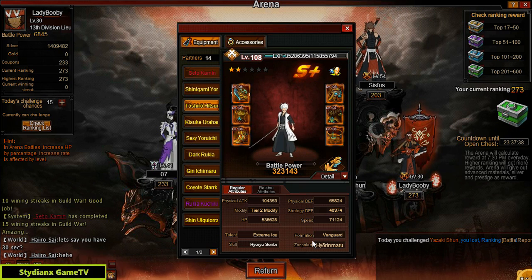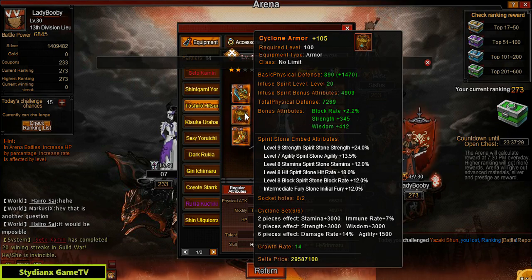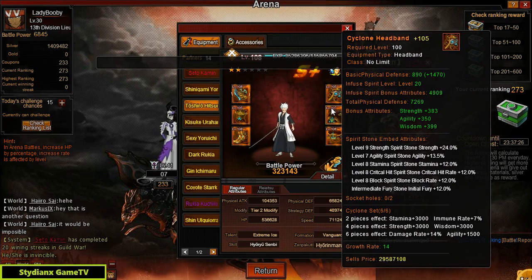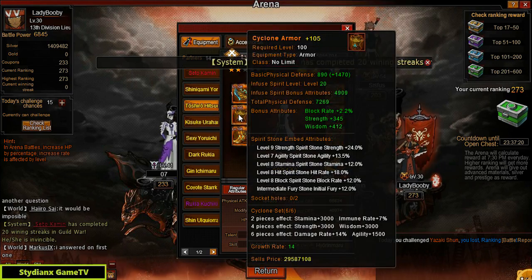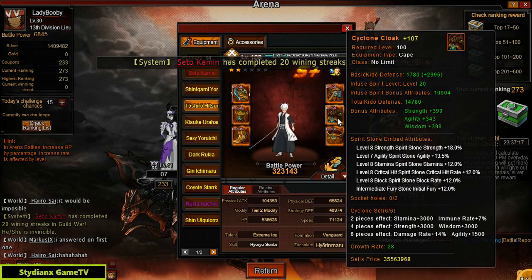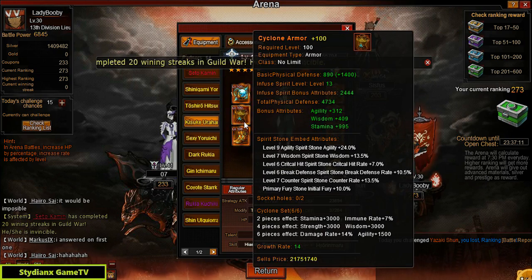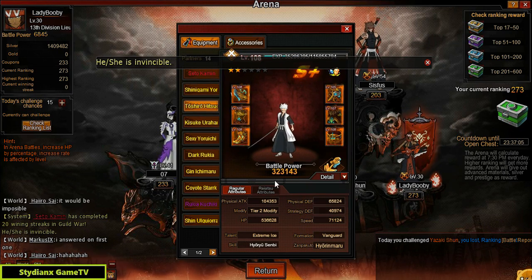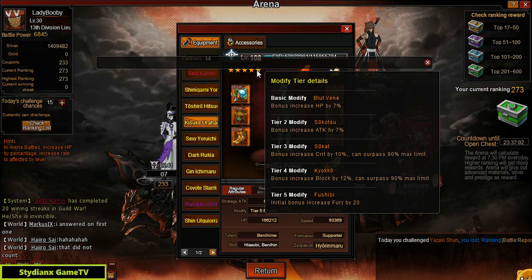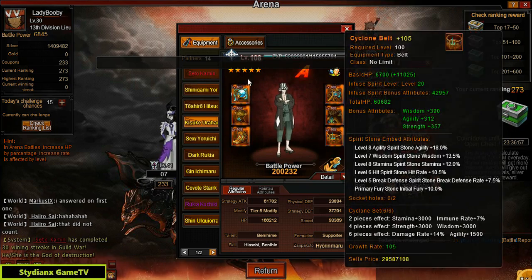For the Vanguard, he has that speedy Vanguard — Toshiro. Got that 100 set right there, Cyclone set. Majority is level 8. I think he's got turn 1 as well. 12, 12, 14 — almost. Turn 1 for this guy as well, because he's got Kisuke Urahara. I'm guessing this guy has turn 1. Max mod and Primary Career Stone on every gear.